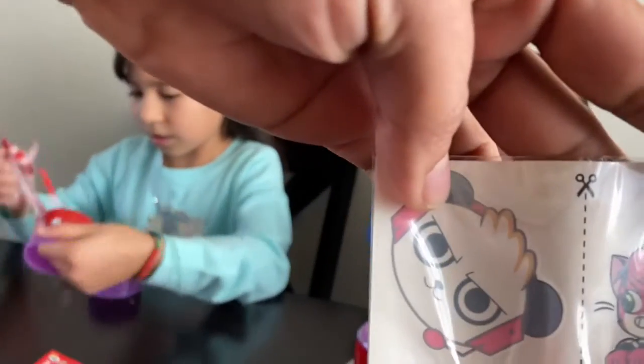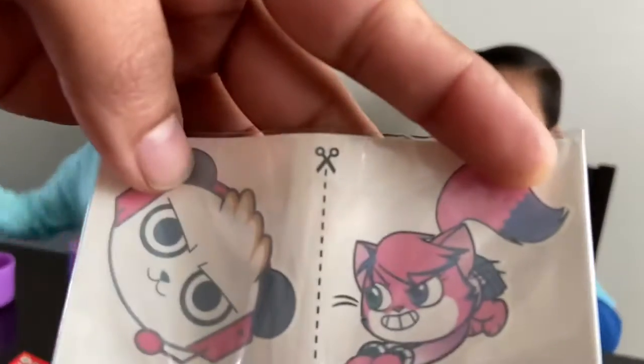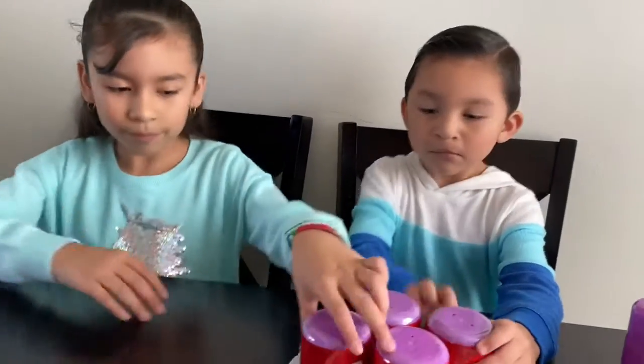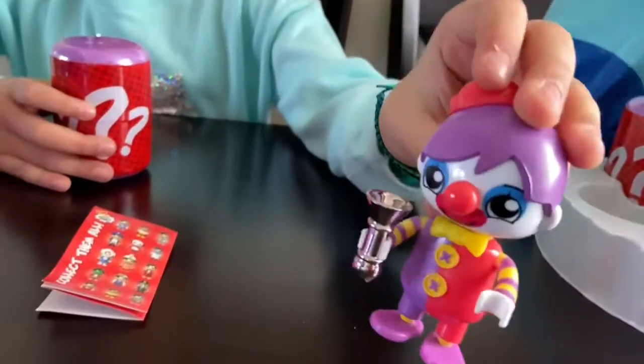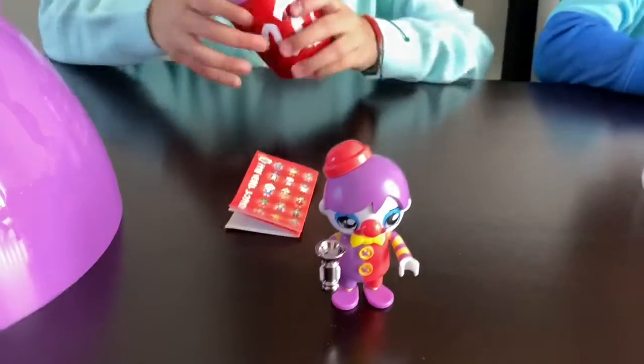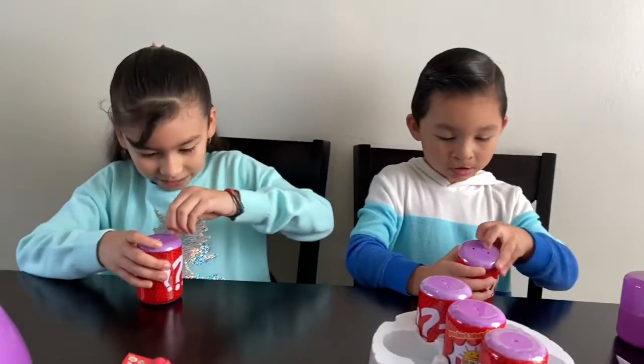Okay, so I got the clown. I always want — hold on, let me see first. Let's open another one. We got stickers! So I got my clown now and he looks so funny — it's a Ryan clown. I've never seen this character before. Let's open the next one.